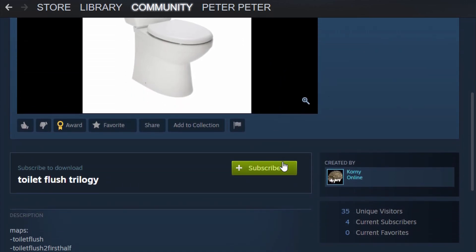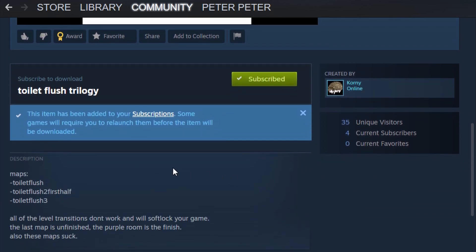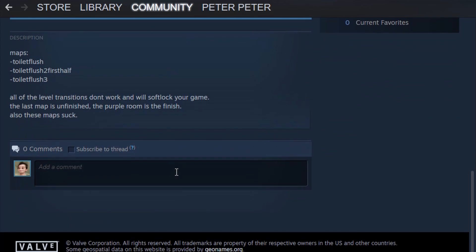Just click on a mod you like, read about it, see comments and pictures, and if you like the look of it, then just click subscribe. This automatically downloads and adds it to your game until you unsubscribe it. So that's the workshop page — a little bit of a mess.